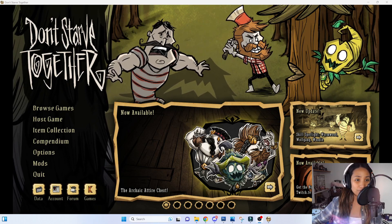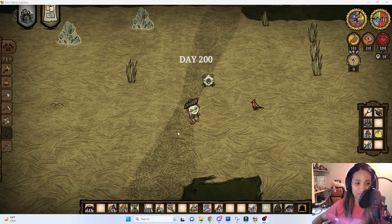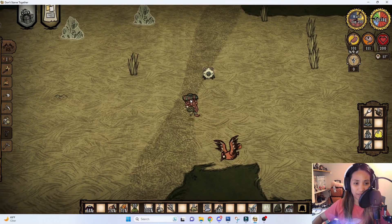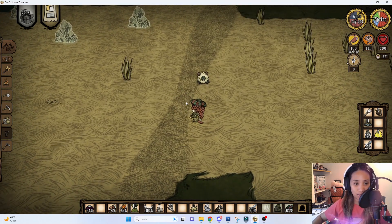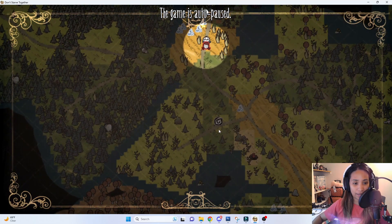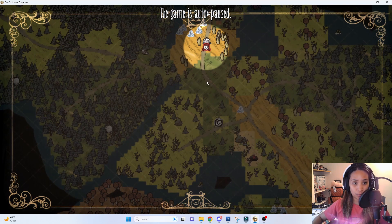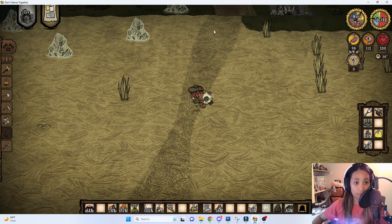So I'm going to show you two servers and compare what my base looks like at 200 days and at 2000 days. Here is my other base and we are at day 200. This is kind of new and I just play it by myself. Here is the map — I'm not around the spawn area; I chose to be close to some beefalo.